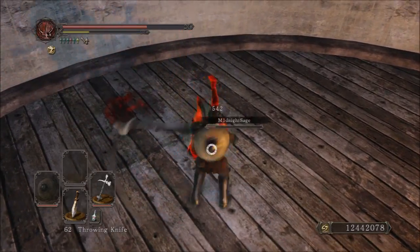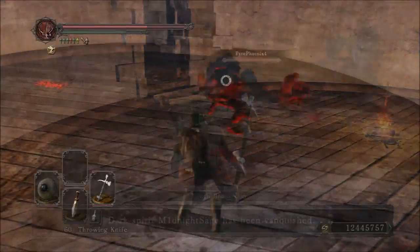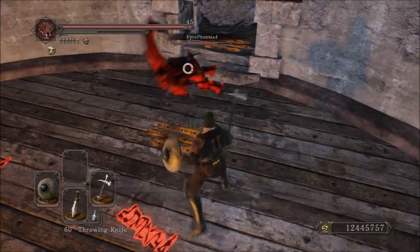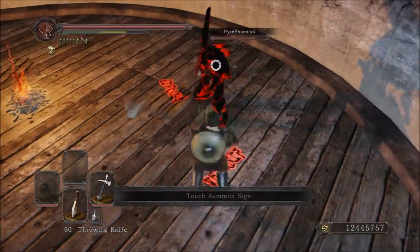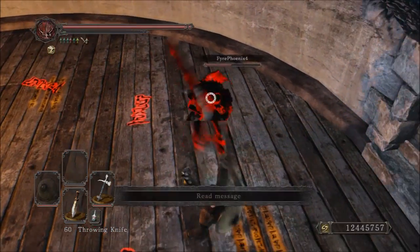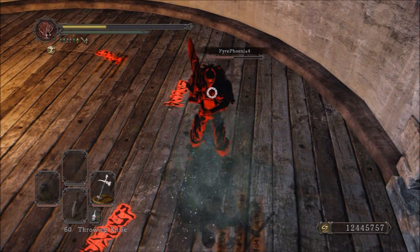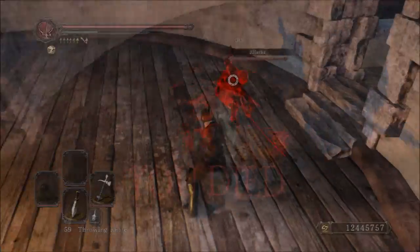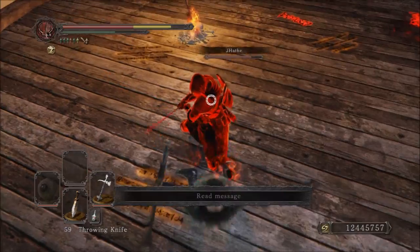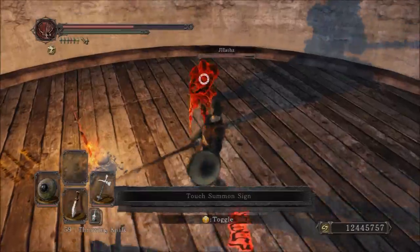The cons of the weapon — its damage output would be the biggest con, and really the main con of the weapon. But I don't consider it to be a big deal, because when you hit someone, you're pretty much guaranteed a second hit on them. And — that parry, every time I see it, it always gets me a little bit distracted. Can you guys really blame me? That's such a good parry. GG Fire Phoenix, GG. You got me good with that.